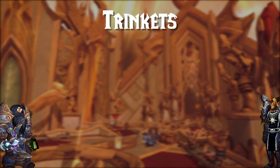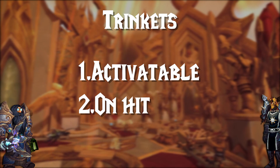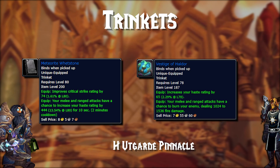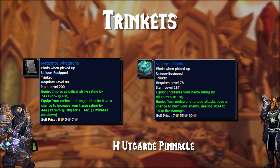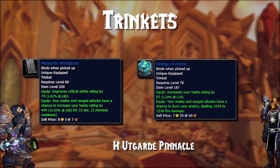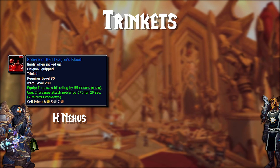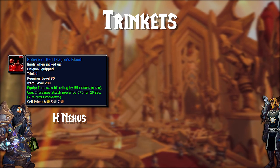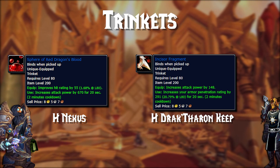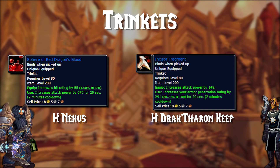Now, one of the most exciting piece sets you can obtain: Trinkets. It's very important to note that I highly recommend grabbing one trinket that's activatable and another that is a chance on hit — you definitely don't want two activatable trinkets because they share a cooldown where you can't use them both at once. Starting off, you have two very powerful trinkets from Utgard Pinnacle: the Meteorite Whetstone and the Vestige of Haldor, both from King Ymirin. Then you have the very powerful Sphere of Red Dragon's Blood, which drops out of Heroic Nexus from Karastraza — you can combine it with your offensive cooldowns to hit like an absolute Mack Truck, and it gives some really good hit as well. Then you have the Incisor Fragment from Heroic Draktheron Keep — 148 attack power with a very massive armor penetration buff, which is very good for warriors.